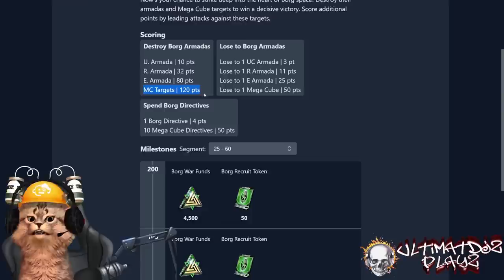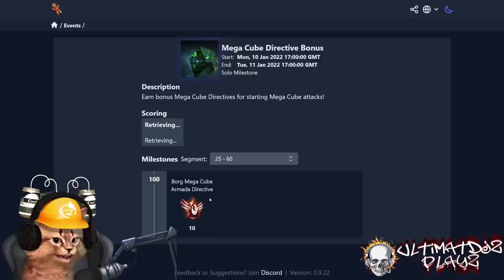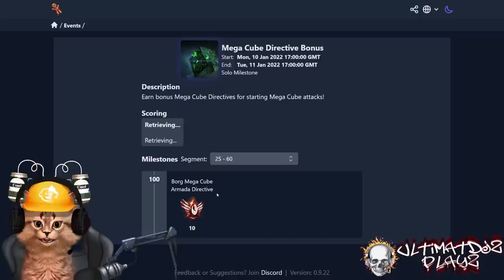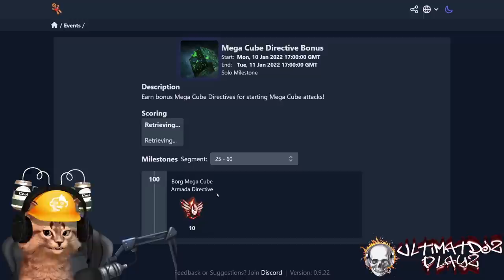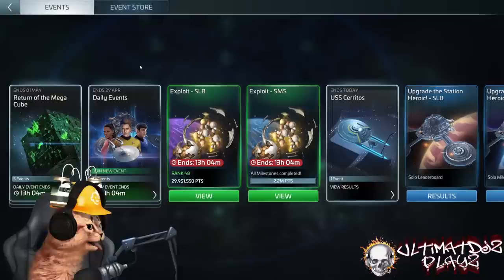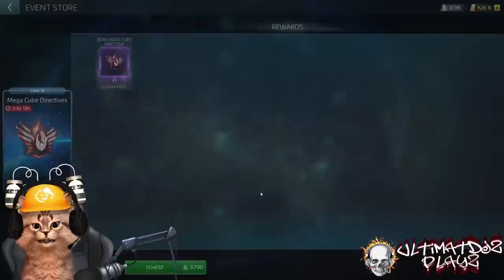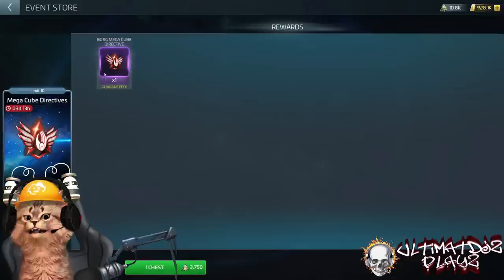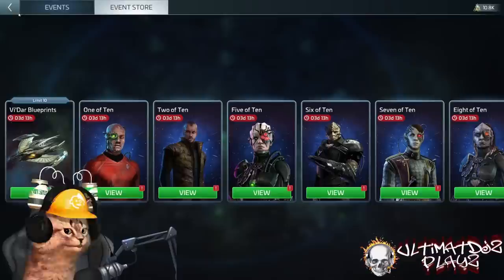Even if they were all losses, that still gets you there, and a win against the Mega Cube earns 120 points. This event is a gimme with the tools they give you — you must enter this loop. Start with 10, spend them on day three, get 10 more, save those for the next time the Borg event runs. Then you have your 10 Mega Cube directives, start one, earn one, and you'll have one to start in the subsequent event. It's a small upfront sacrifice — an entry fee — but you must spend your event store loot to get your first 10 and then you're in the loop.